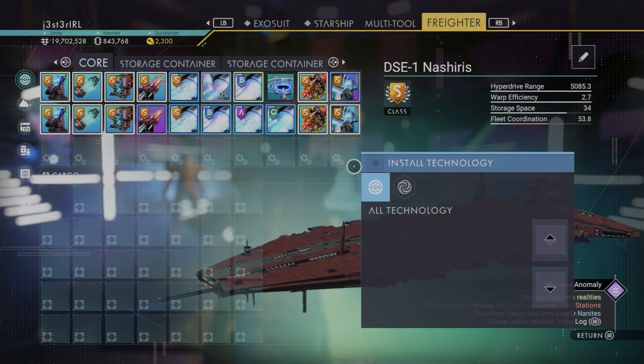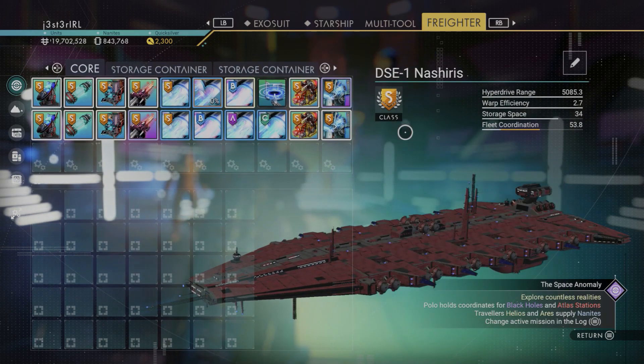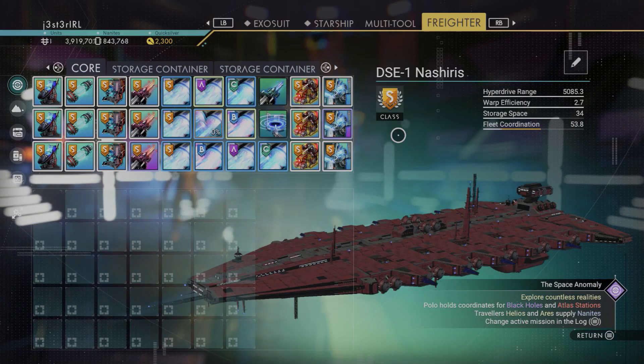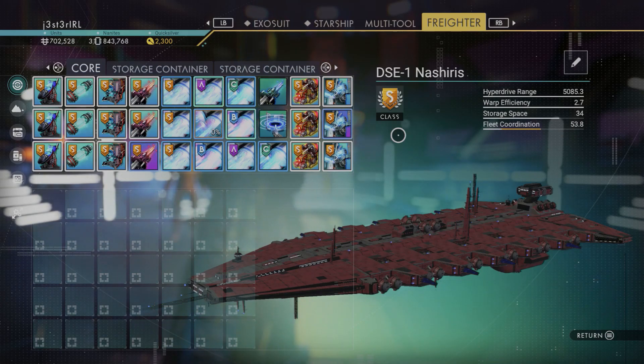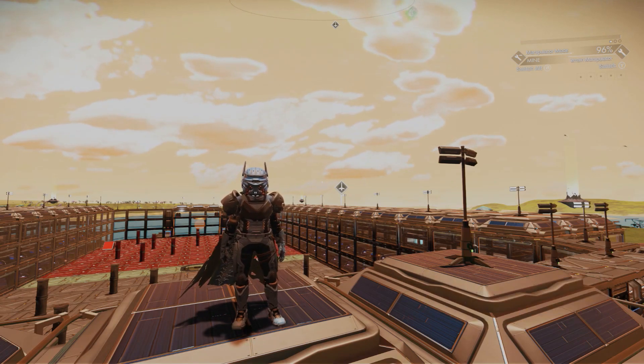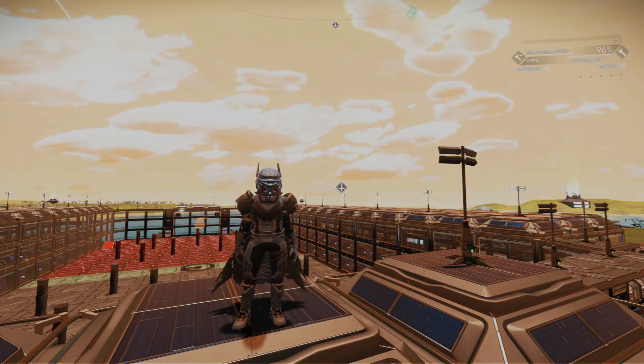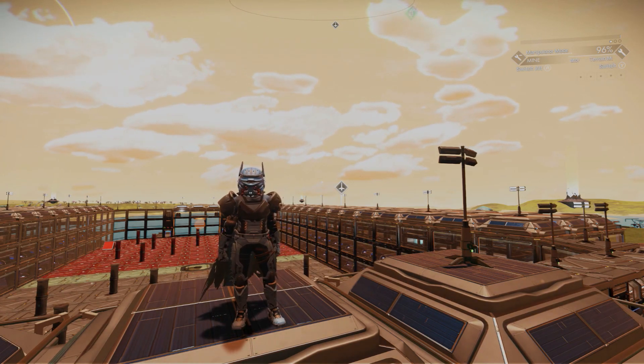My test freighter ended up with 5,085 light years, 2.7 warp efficiency — which seems standard across the board with all upgrades — and a fleet coordination of 53.8. Jumping over 5,000 light years is a big number, even if most people don't use their freighter to jump around a lot. Now it was time to work on the freighter I'm actually keeping and figure out where its supercharged slots are.